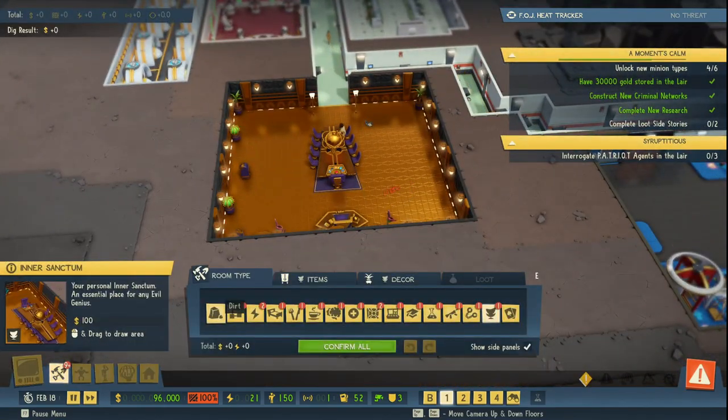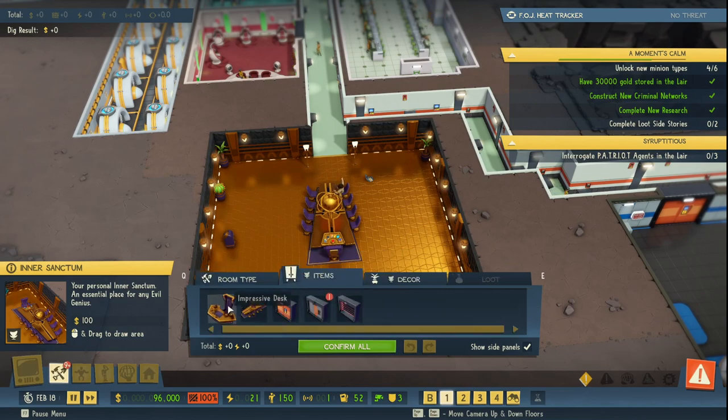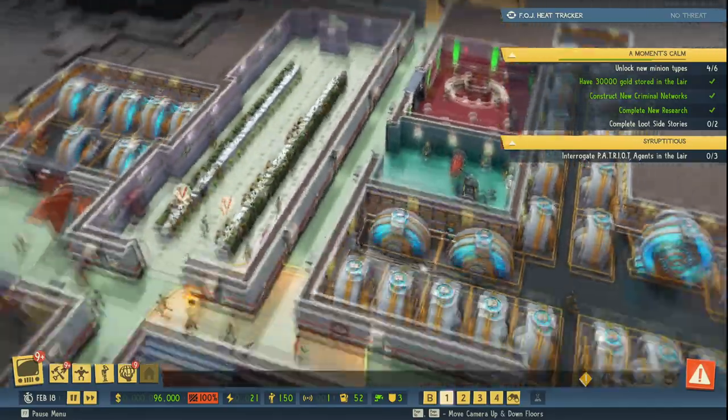What you need is this thing right here, which is the inner sanctum, and then you're gonna need to build the impressive desk, which is right here.